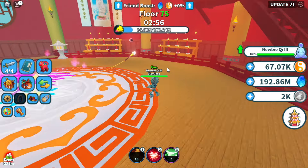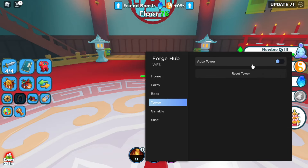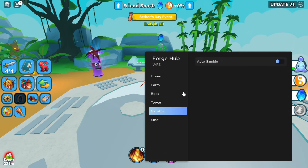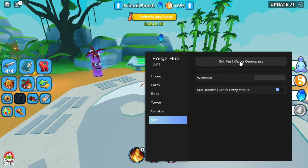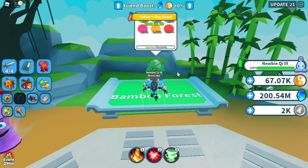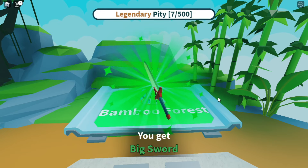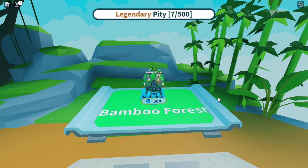The last thing I want to show you is the egg auto hatch. Close this and go over to the egg. You can select the 'get fast open' game pass and you'll get it for free, then select auto gamble and it's going to walk up to the nearest egg and just open it automatically.